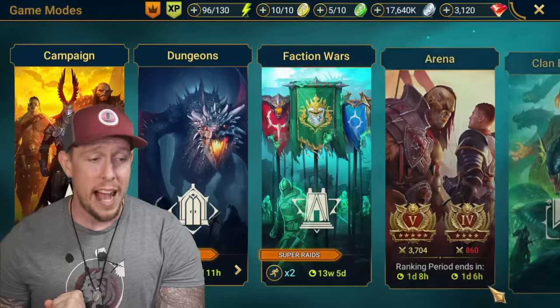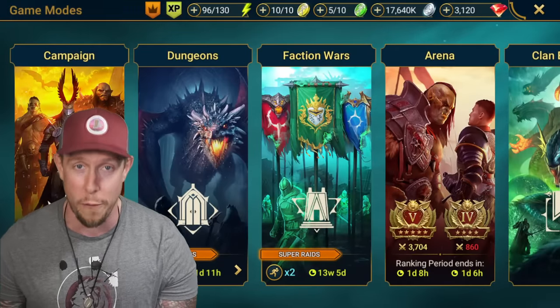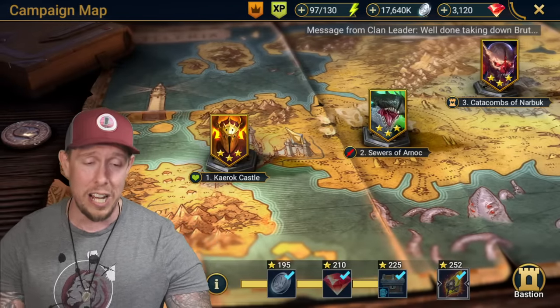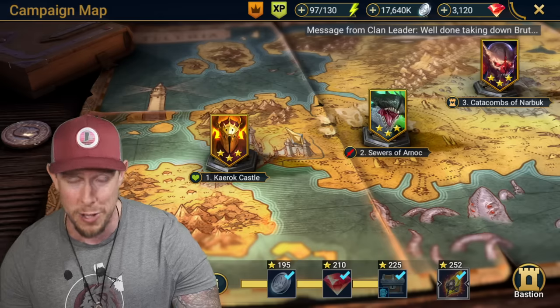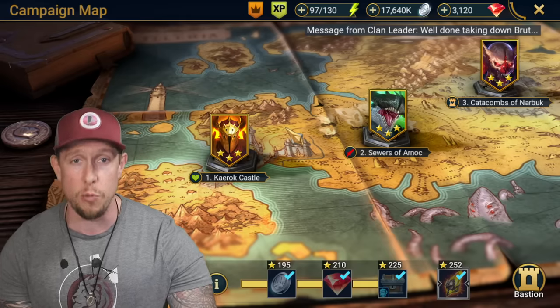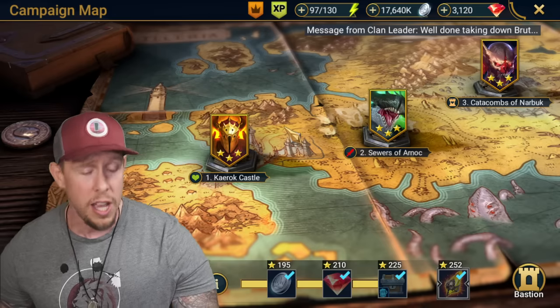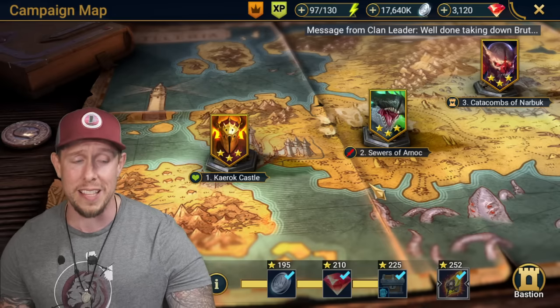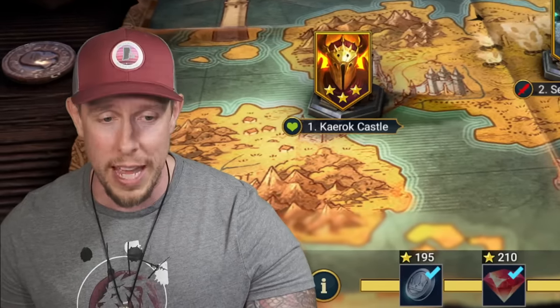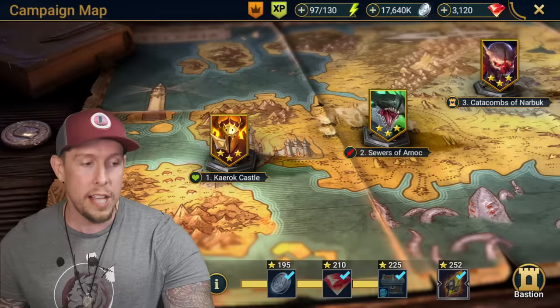So today we're going to talk about, hopefully, it's everybody's jam to get free amazing champions for free inside the campaign. It's been a long time since we've talked about campaign farmable champions. I think every player, especially starting this game out, should invest in all of these champions at least to level 50, because they can help you out tremendously in Faction Wars, if not on your main dungeon teams. I thought we'd update this list because last time I did it, I snubbed a couple of champions who now I use quite a bit.